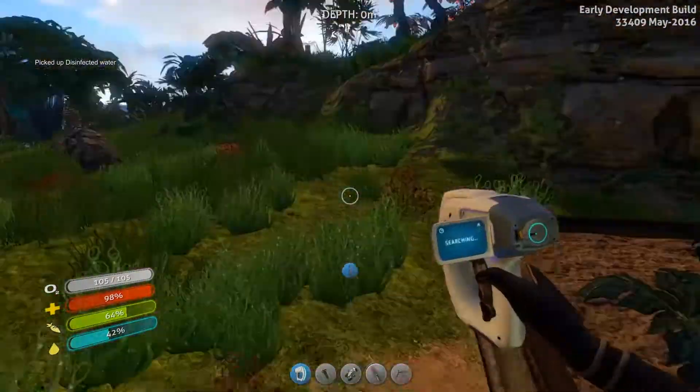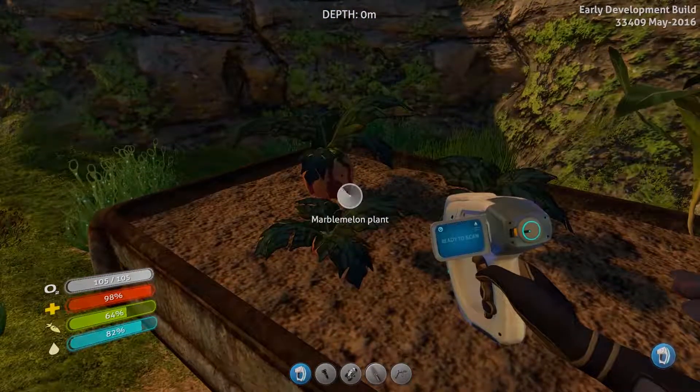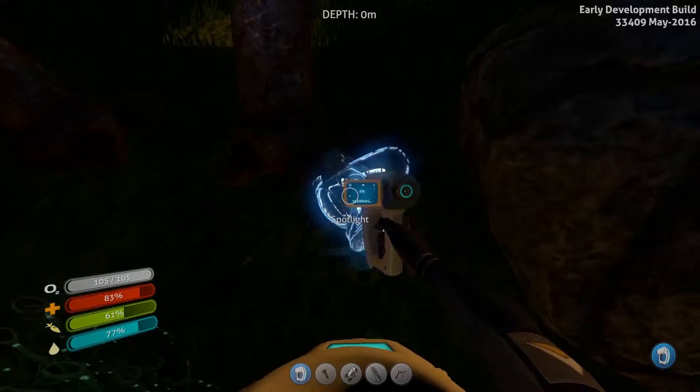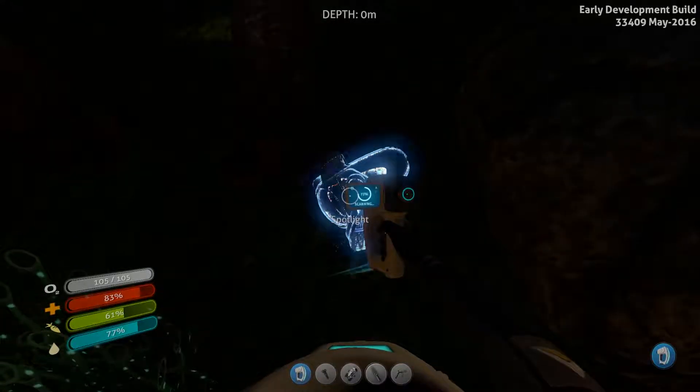An exterior grow bed - this is something we definitely want to scan. This was part of the farming update. Fragment unlocked - grow bed! Exactly. Marble melon plants.